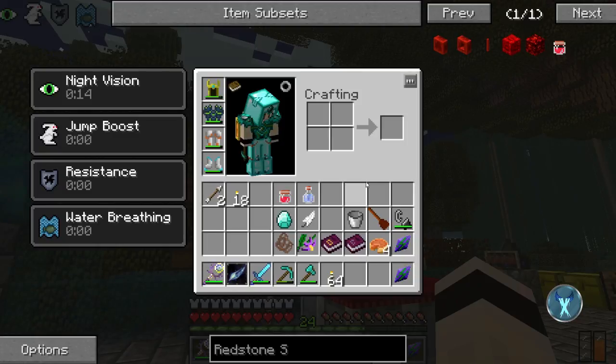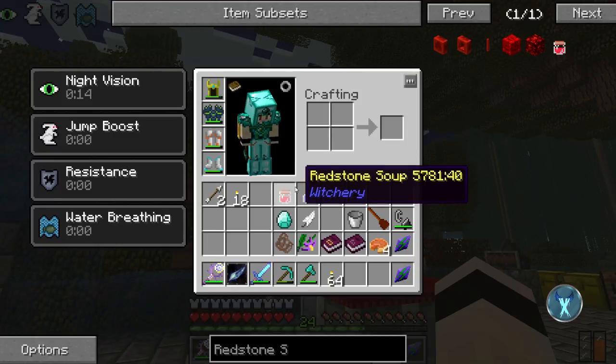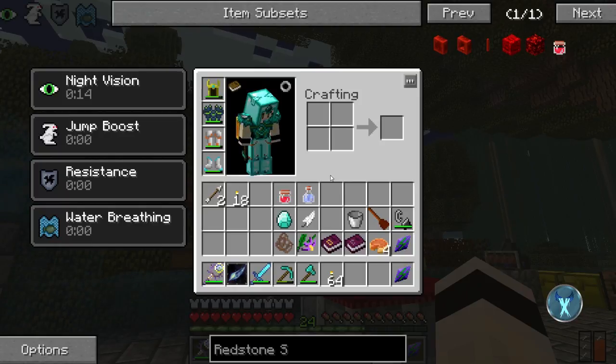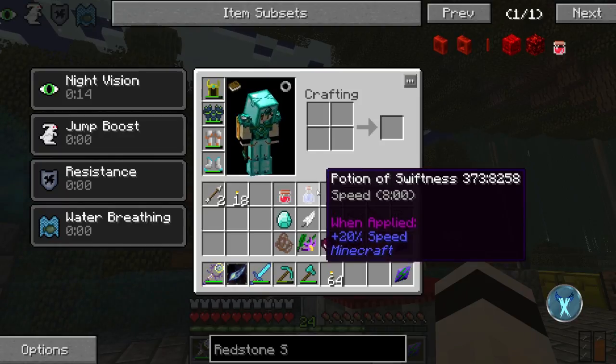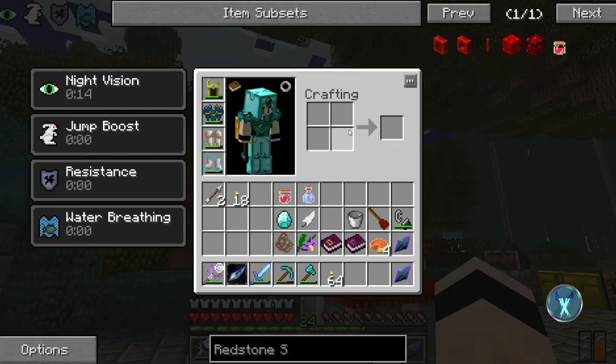In our last video, I showed you how to make the redstone soup, which we did ingredients step by step. Because of all the potions that I have, I was able to get a potion of swiftness, so I didn't have to worry about making it. But I will later on show you how to make your own potions if you don't know basic Minecraft potion-making.